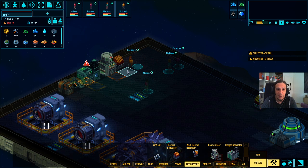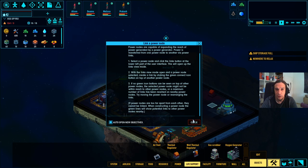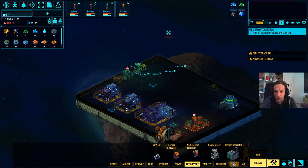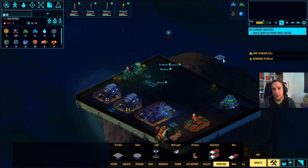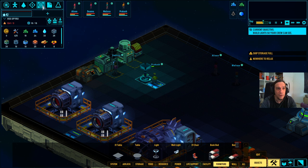I was kind of happy and unhappy at the same time when I saw that the tutorial was mandatory here, because I felt there were so many things I wanted to catch up with. We shall build a light - lights are furniture. I'll drop one light down here. I'm really looking forward to this one because there's a lot going on for this game.